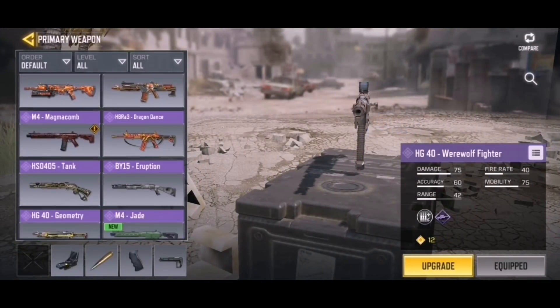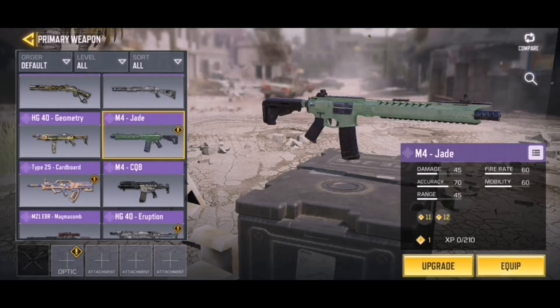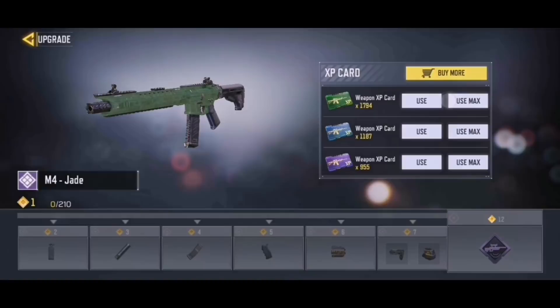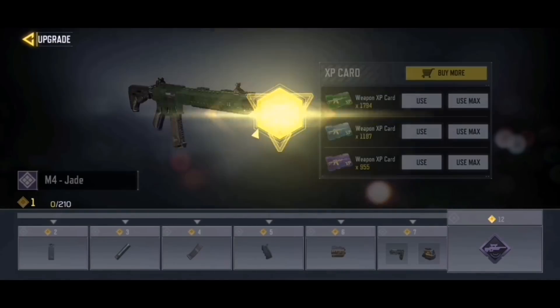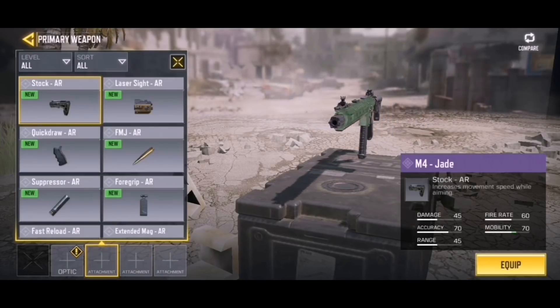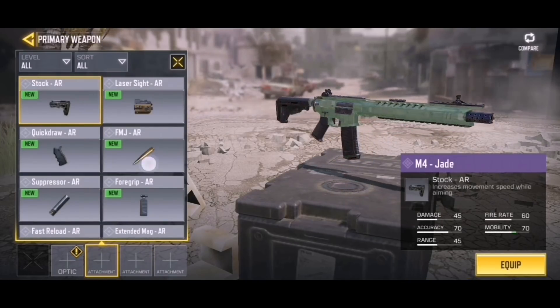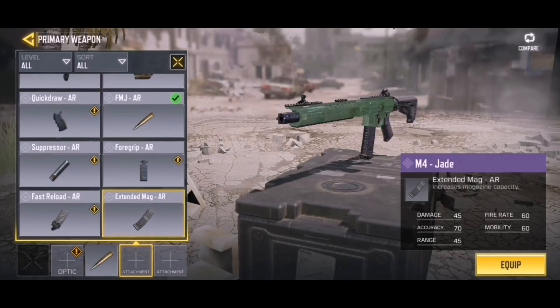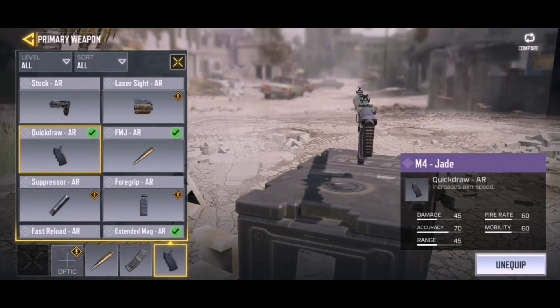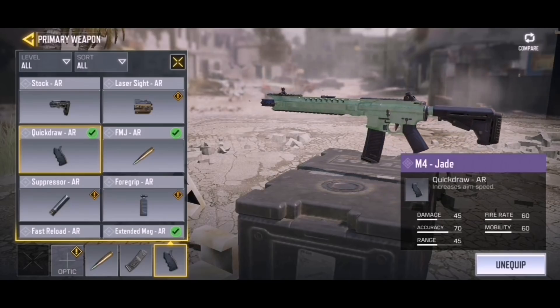We're gonna equip it right now and hop into a game. We'll upgrade it using the green runs, keep the iron sights since I don't think they change on these epic types. We'll put on FMJ, extended mags, and quickdraw. Let's hop into a game and check out the brand new M4 Jade.